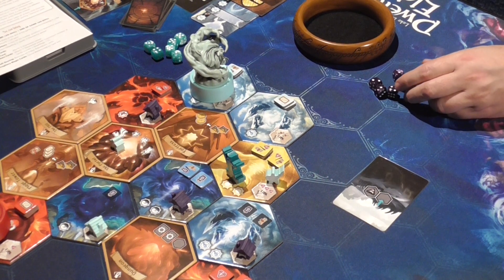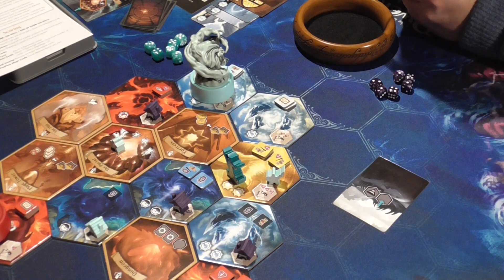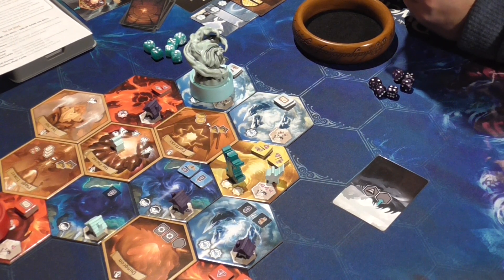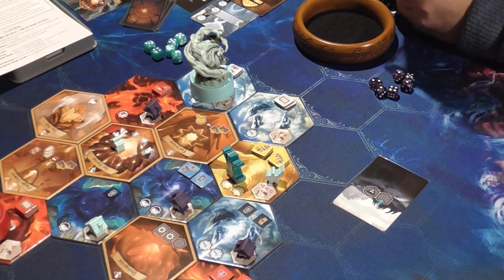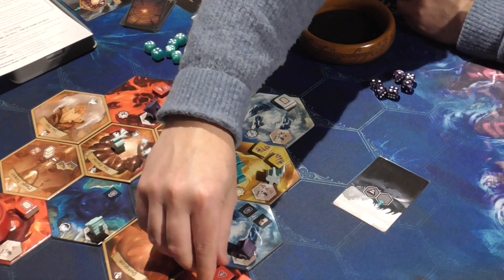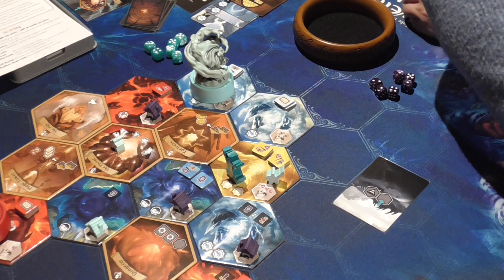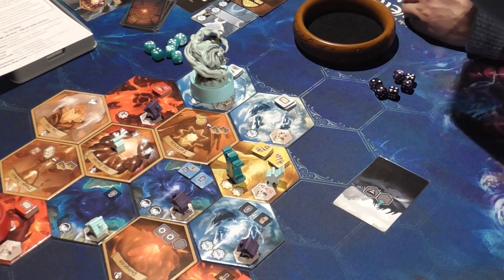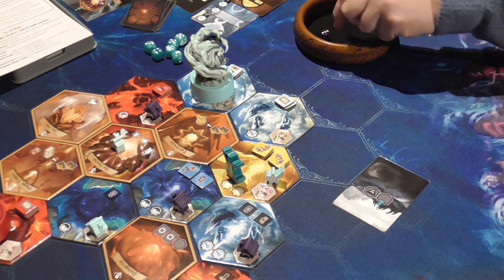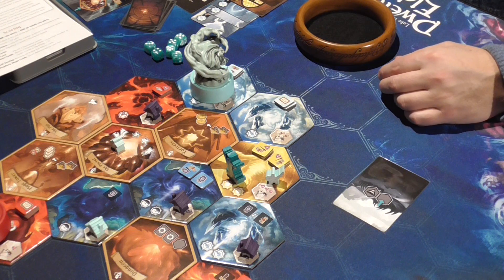Back to me. I can go pretty much anywhere. If I go up here and take the gem, I'm not going to be attacked, which means I can bring him back. A three - they haven't got any workers.